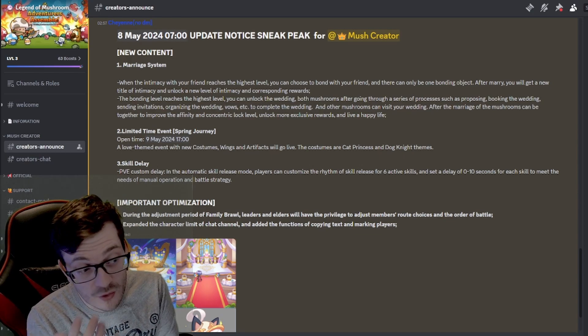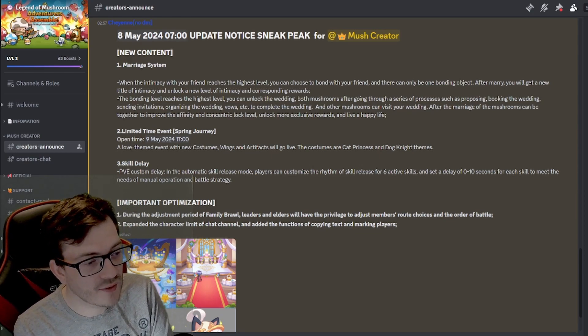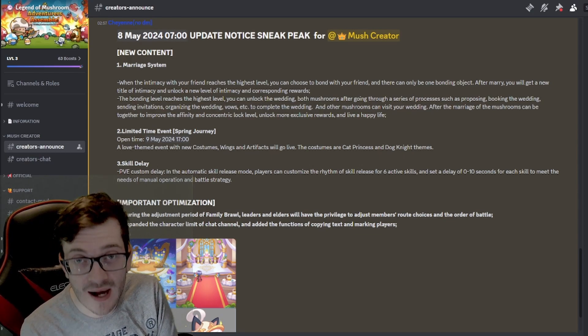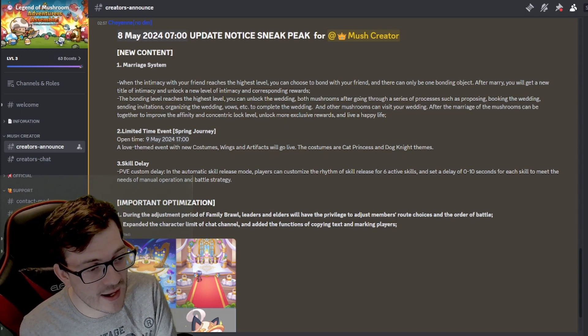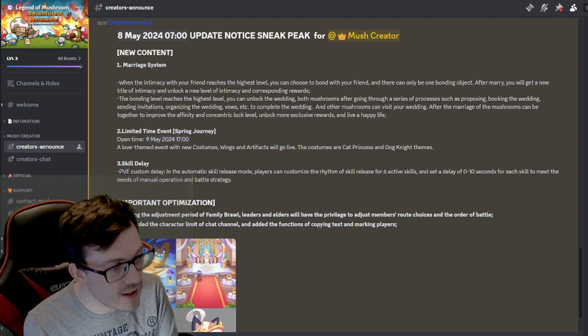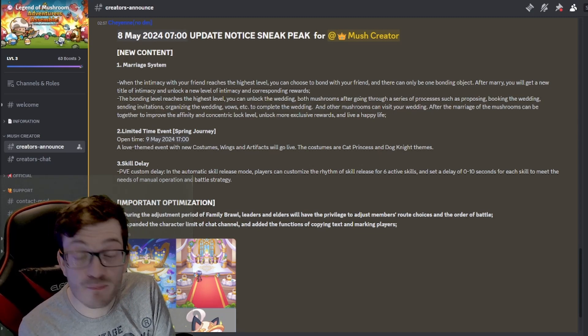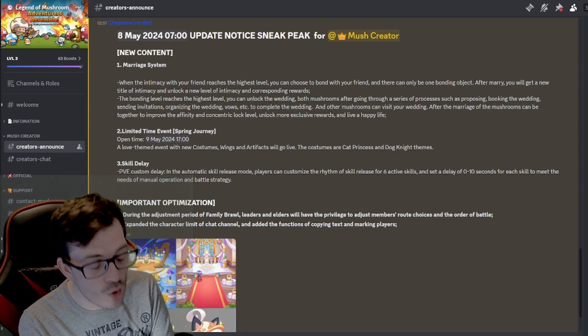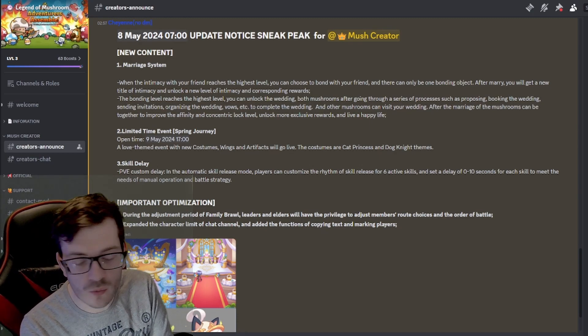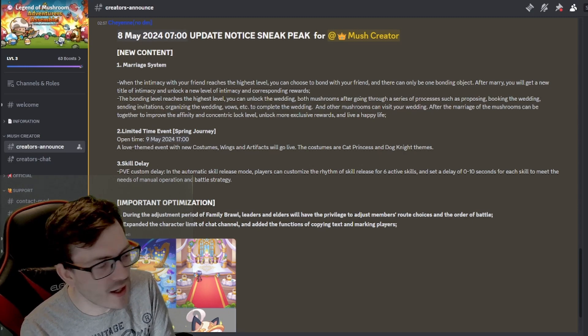The skill delay feature is called 'PvE custom delay.' In the automatic skill release menu, players are going to be able to customize the rhythm of skill release for six active skills with a set delay of zero to ten seconds for each skill, to meet the needs of manual operation and battle strategy. That is insane — absolutely massive in the game.